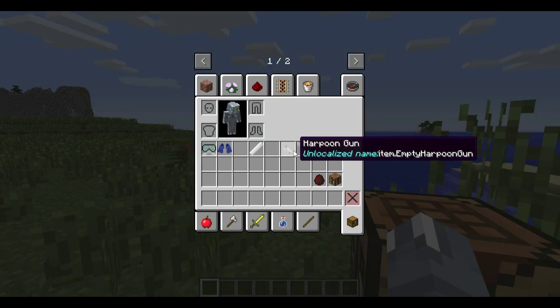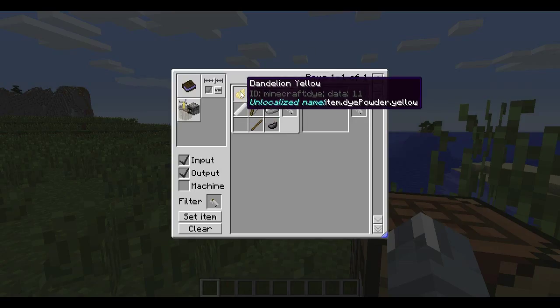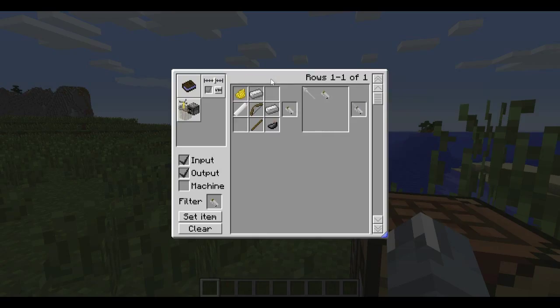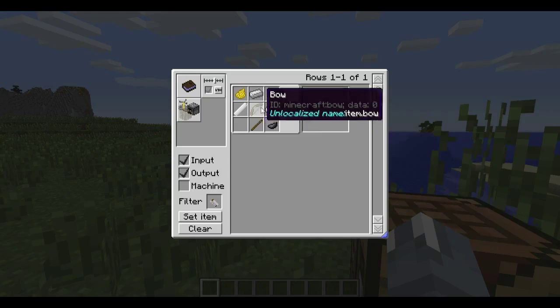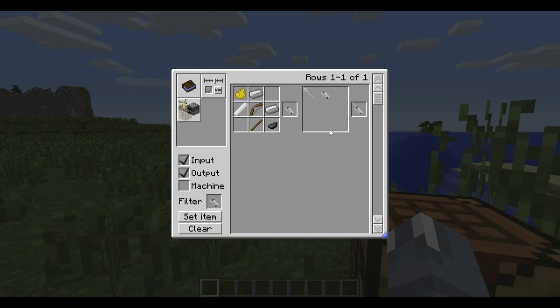There's also a new type of weapon the mod introduced — the harpoon gun. It allows you to shoot things underwater. To craft it, you need an air tank, two iron ingots, one bow — ideally a fully repaired bow — one stick, and one ink sack. That creates the harpoon gun.